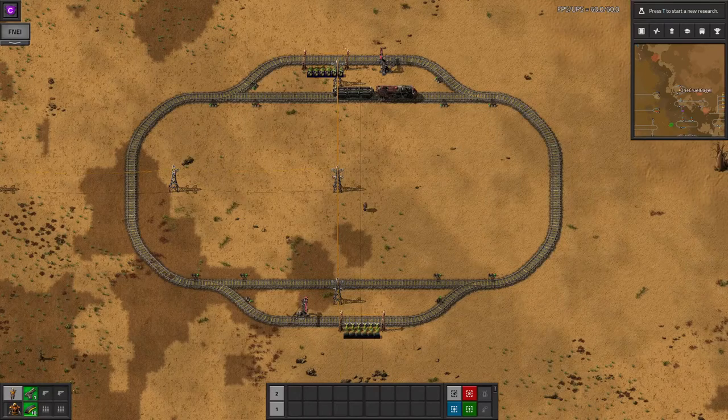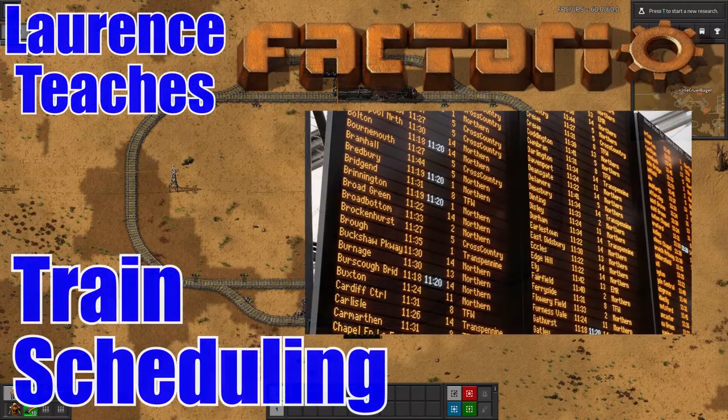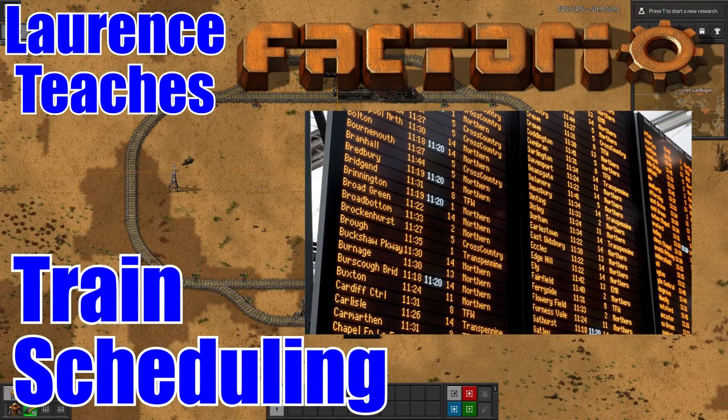In Factorio, you can give a train a list of stations to visit and control what triggers them to leave. Welcome to LawrencePlays Factorio, where I'm going to show you how to get your trains behaving themselves without using any mods.